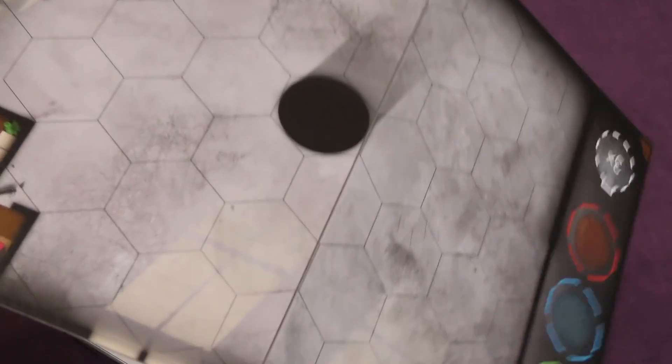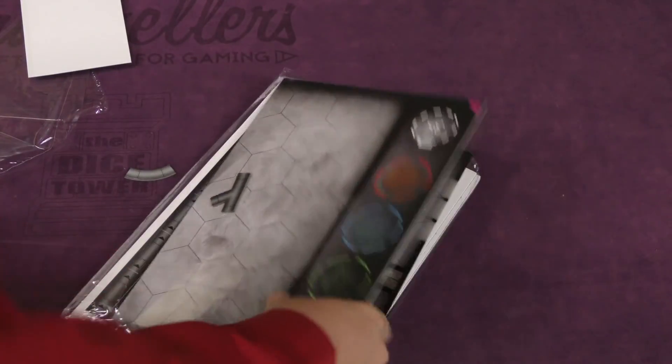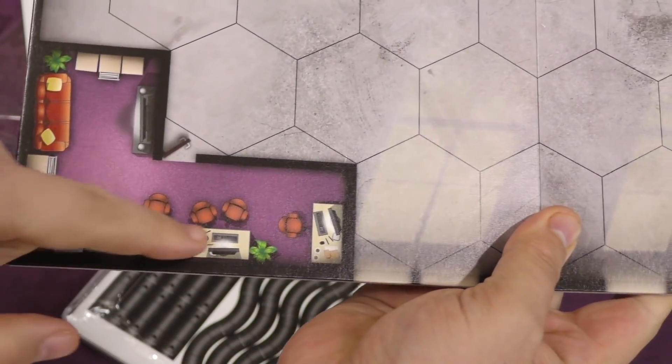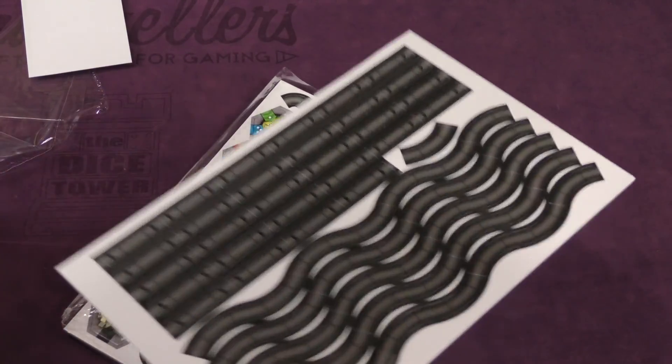Here's another board for another player. It has a different kind of office on it, so that's interesting. That's a very comfortable office — that's my office there. And more piping or connecting pieces.